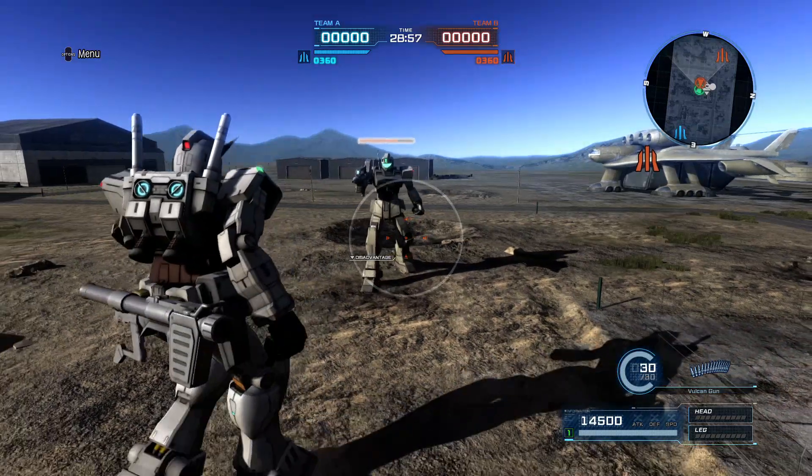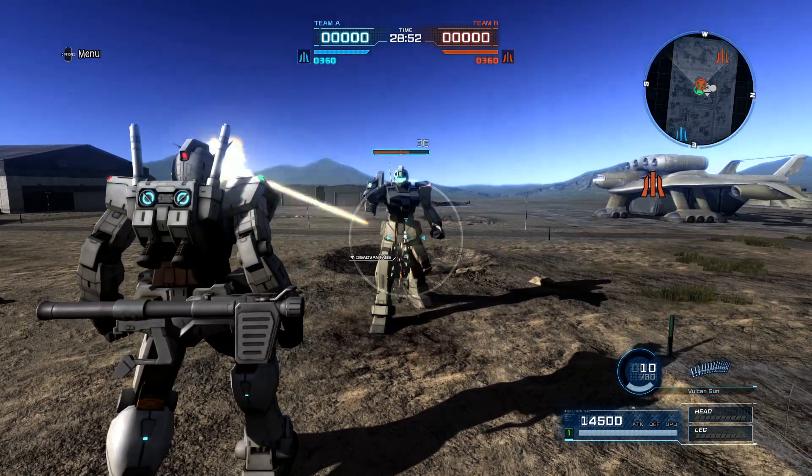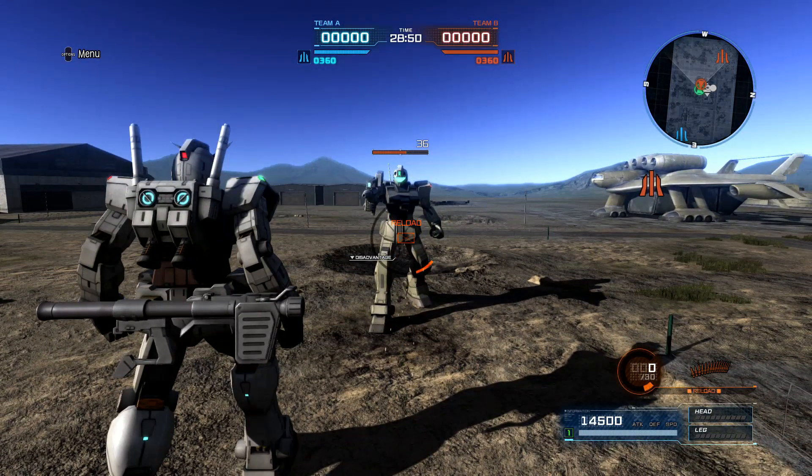Then you have your Vulcan gun with 30 bullets — you can pop away at someone. It's pretty weak though; I probably only use it for infantry, so keep that in mind.